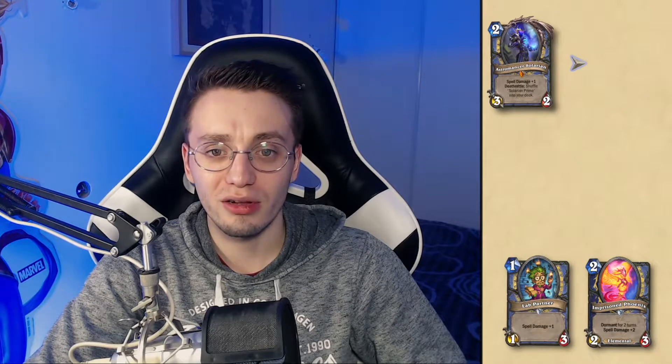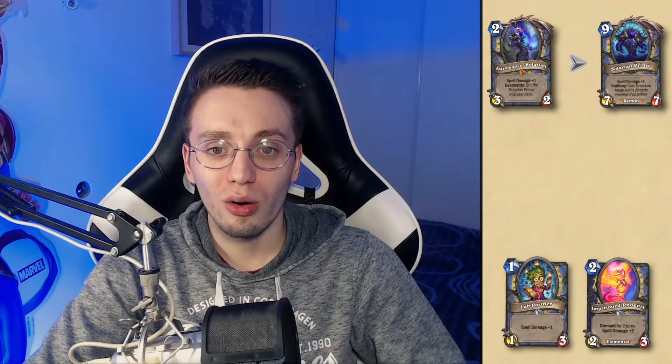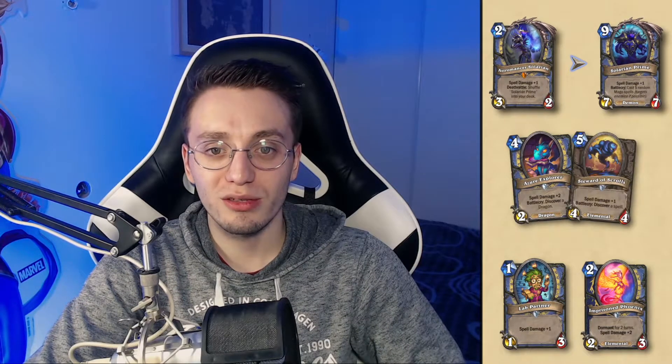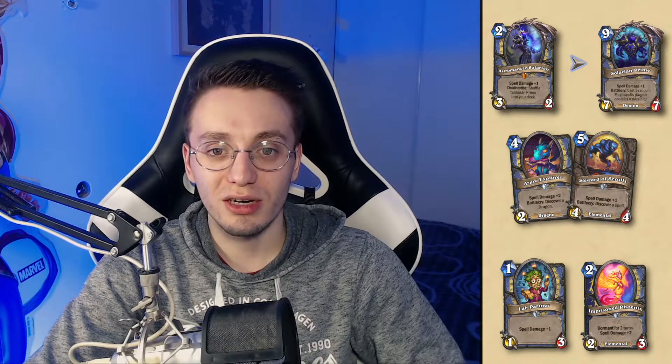As spell damage minions, you have Lab Partner, Imprisoned Phoenix, and Primordial Studies. Primordial Studies can generate some powerful minions for you, like Astromancer Solarian, later on Solarian Prime, or Azure Explorer, which will generate another dragon for you. Same for Steward of Scrolls, which will generate another spell for you. Overall, Primordial Studies can give you a lot of value.